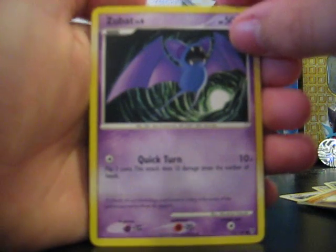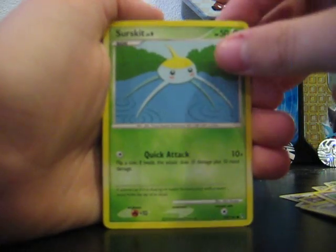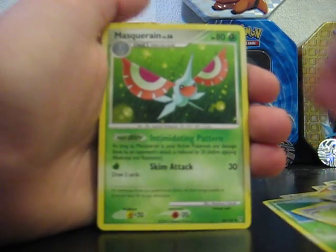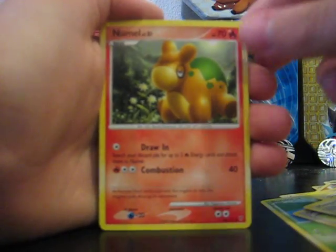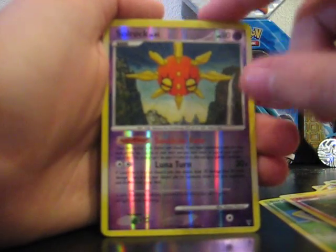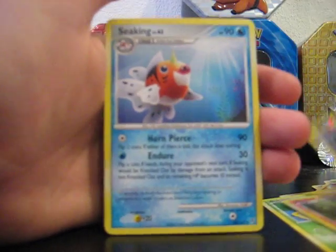We got Zubat, Beldum, Mime Jr., Surskit, Doduo, Skarmory FB — that's pretty cool, I like the artwork on that — Masquerain, that's pretty cool too, new Metal energy, and Solrock. Awesome — which is a rare. That's really cool. I like the Solrock and Lunatone; I think they're pretty cool. I also like the Castforms in the rare. Seaking.